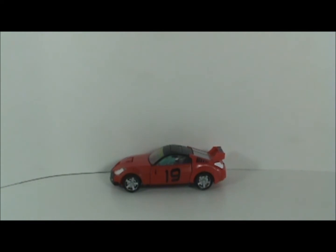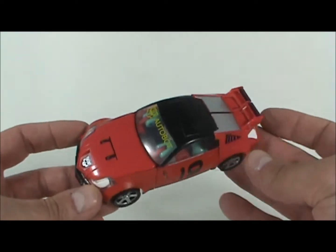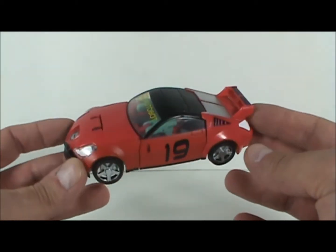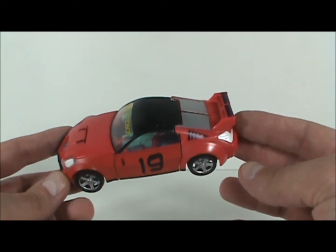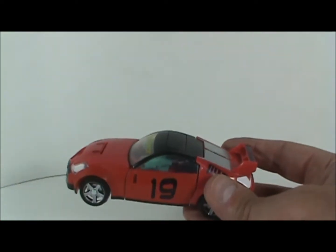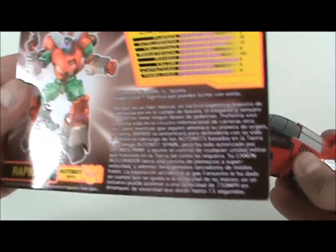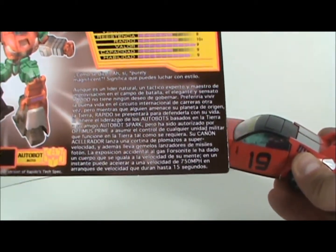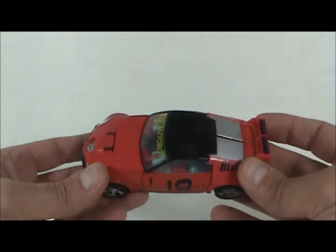Rapido is probably my second favorite of that year, second to Breakdown — Breakdown is just a great figure. Rapido is an update of G2 Rapido, and this is the Universe Silver Streak/Smokescreen/Prowl mold. It's also in the box set as Street Star. Rapido is actually Spanish — I have his tech specs here which are actually in Spanish. I don't know Spanish, so you'll have to excuse me. There's probably a translation on the TF Wiki or something like that.